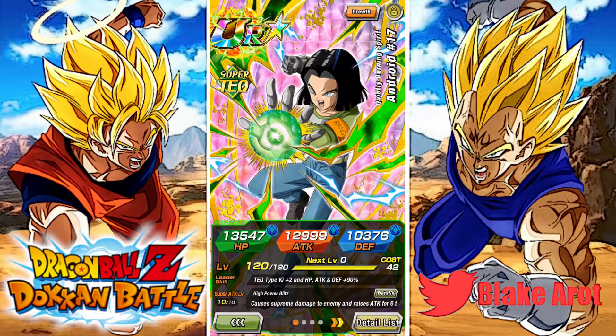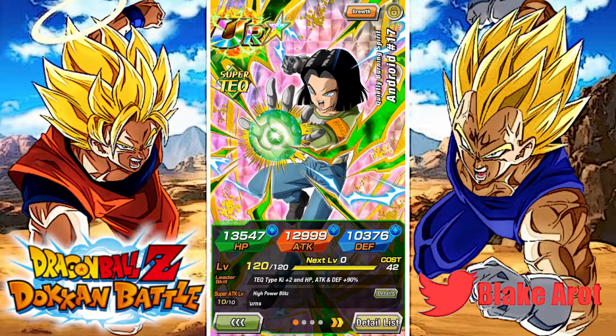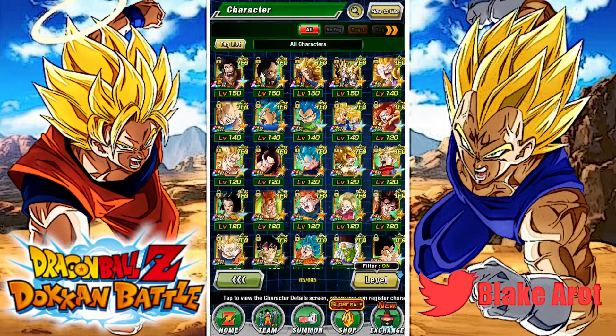This guy I just rainbowed the other day. I kind of wish I didn't rainbow him, but the reason I did is because I already had him at 90%, and then I pulled the last copy I needed off of a World Tournament banner. But his attack is pretty low. His kit is okay — I guess if you use him alongside this 18 it's pretty good. And then this guy, I wish I could rainbow him but I can't.